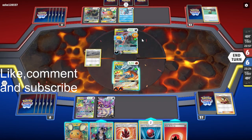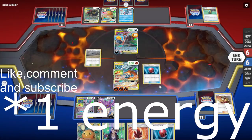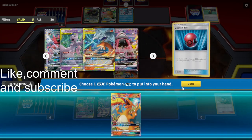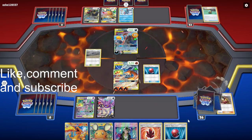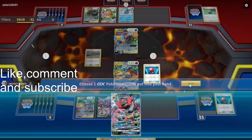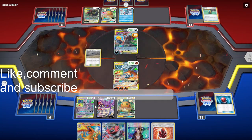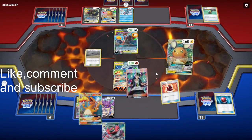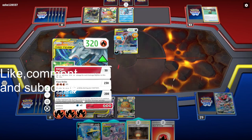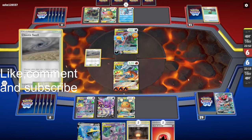Did they just choose not to attack? That was weird. We can actually get the knockout with Mag Cargo if we find Welder and two energies, or we can use the GX attack on the Charizard GX as well. We'll discard these. We whiffed the Welder unfortunately, so I guess we'll just Outrage again. I probably should have put a Giant Hearth down to discard the Chaotic Swell — that's my mistake.